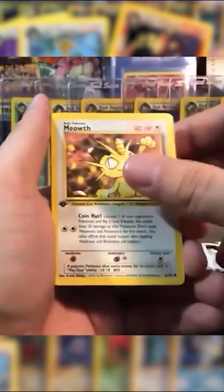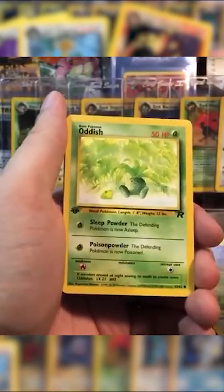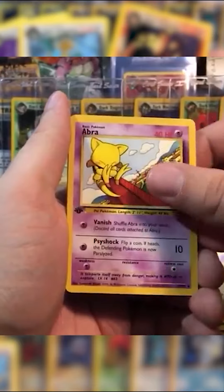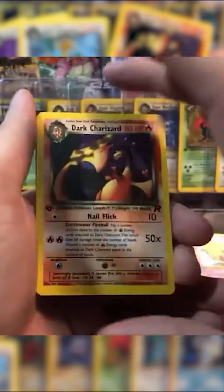Pray for Charizard. The luckiest man alive, Von Doom. We got Meowth, Eevee, Zubat, Oddish, Grimer, Ekans, Abra. Oh my God, Von Doom's the luckiest man alive.